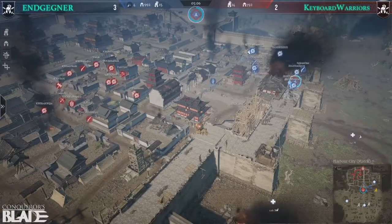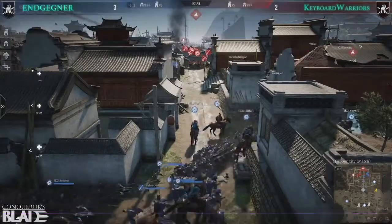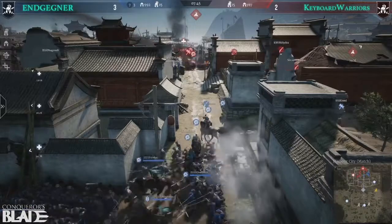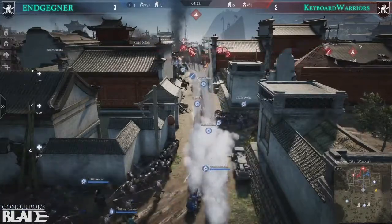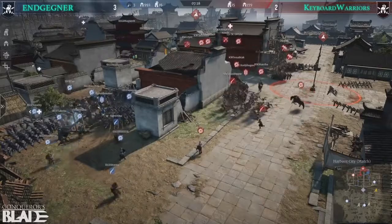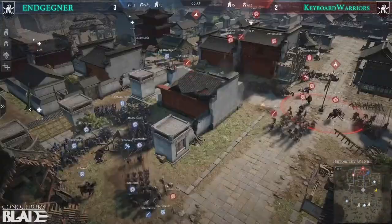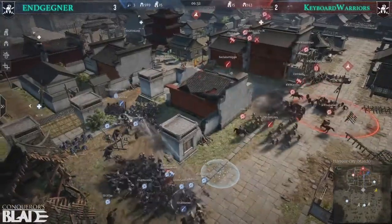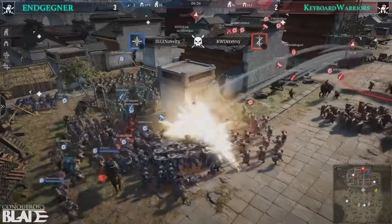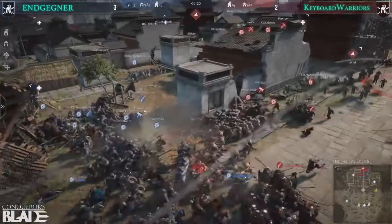They've gone straight back to base and are setting up from there — absolutely the right thing to do, with pike stalwarts in that block. A fairly tough position to break. Heavy mortar placement from Gegner, with shields covering both angles for the braccios, and falconetti preparing to shoot. Magner on arminger lancers is constantly putting pressure on the far-left supply point.